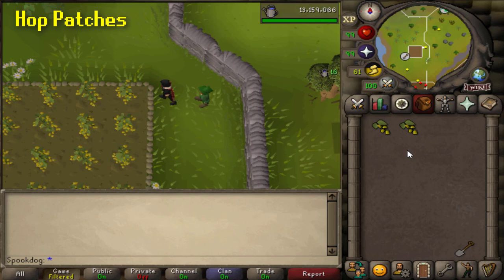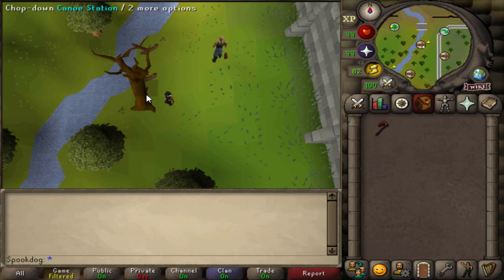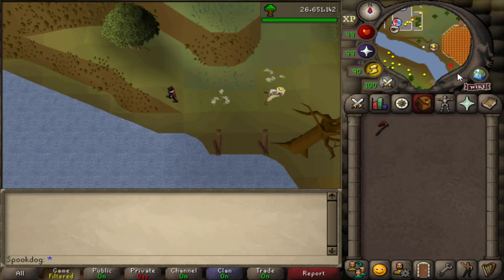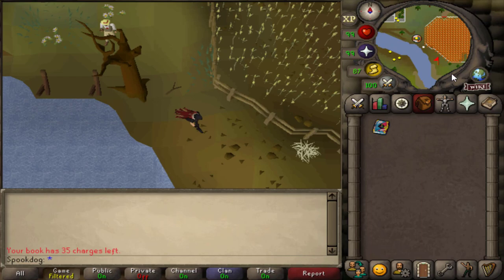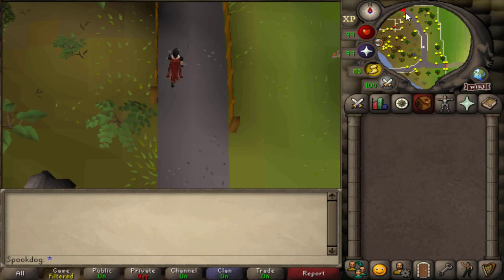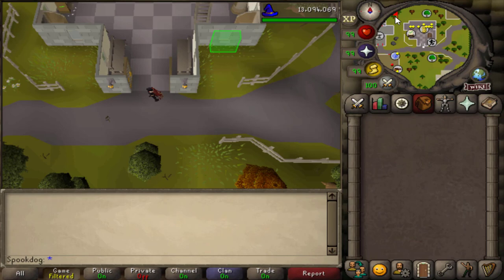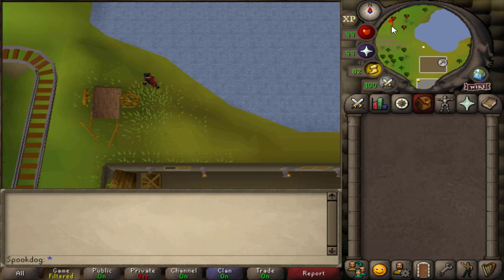Hop patches are for growing different types of hops that are used for brewing ales. All hop patches require four seeds each, except for jute seeds which you only need three. One hop patch is northeast of Lumbridge - the fastest way to get here is using a canoe. Another way is a Chronicle, which you can buy from Diango in Draynor. Or just a Lumbridge teleport. Another hop patch is north of McGrubor's Wood - to get here you can use a Camelot teleport, or a fairy ring to ALS.